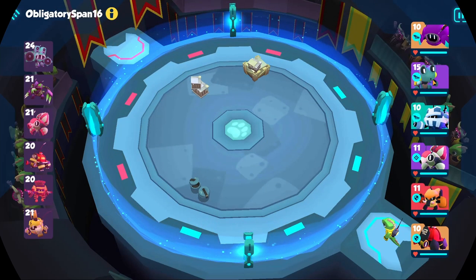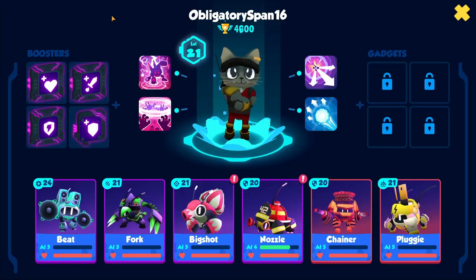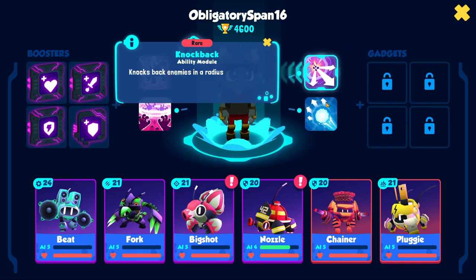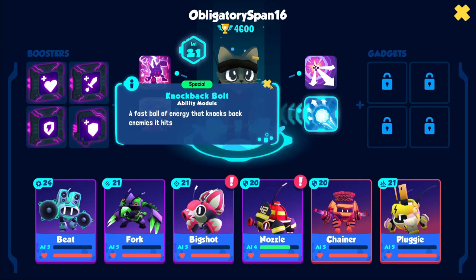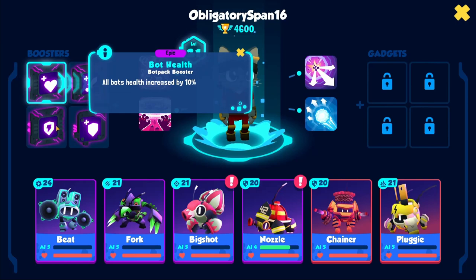In the arena you can check enemy abilities and boosters by tapping here. It may not be very helpful early in the game, but later it definitely allows you to better prepare your strategy for the fight. Seeing enemy abilities is especially useful. Hopefully you'll win more by knowing that.